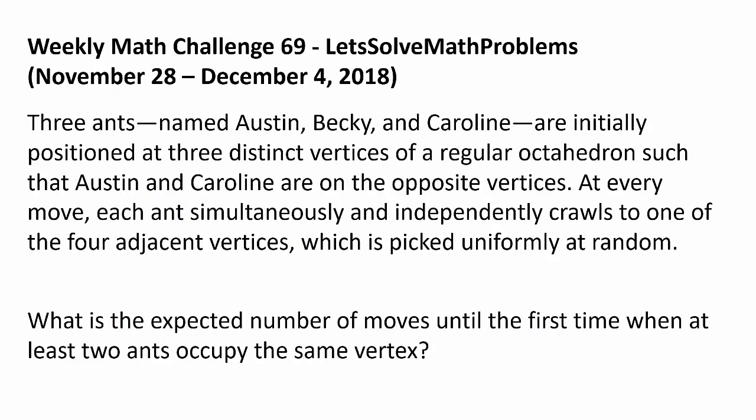Three ants named Austin, Becky, and Caroline are initially positioned at 3 distinct vertices of a regular octahedron such that Austin and Caroline are on opposite vertices. At every move, each ant simultaneously and independently crawls to one of the 4 adjacent vertices, picked uniformly at random. What is the expected number of moves until the first time when at least 2 ants occupy the same vertex?